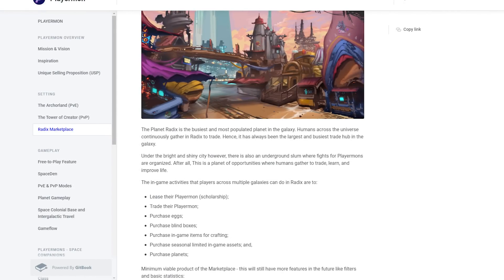Planet Radex is described as the most populated planet in the galaxy. People all over the universe are constantly active and ready to trade, and it has always been the largest and busiest shopping hub in the galaxy. In-game actions that players from different galaxies can perform in Radex include the following.